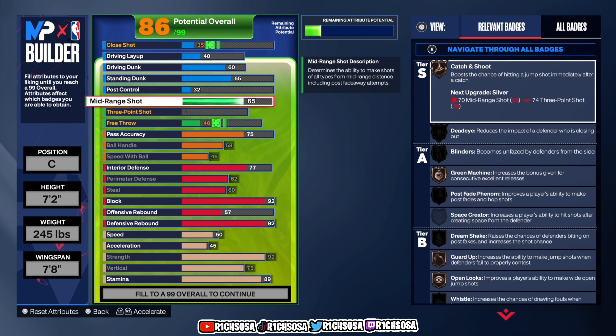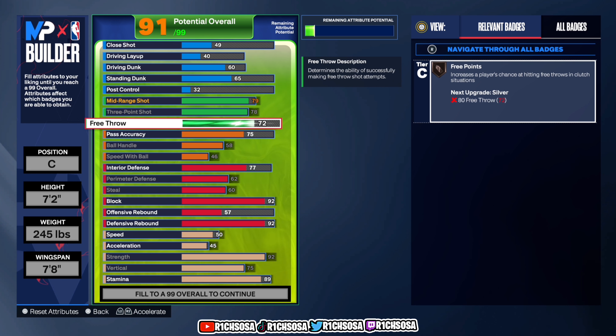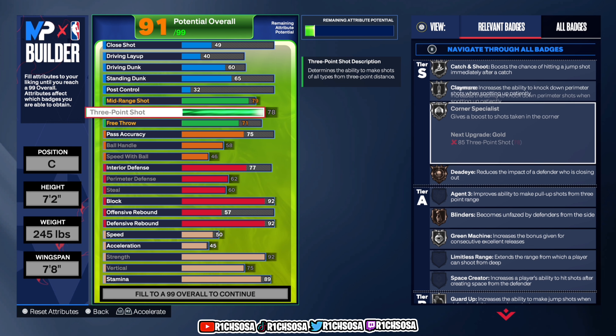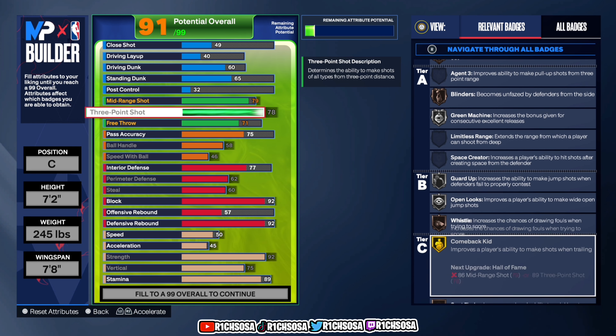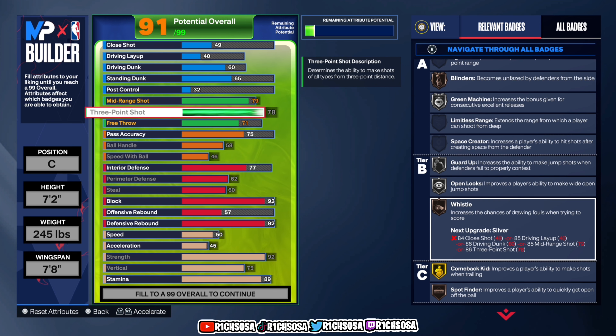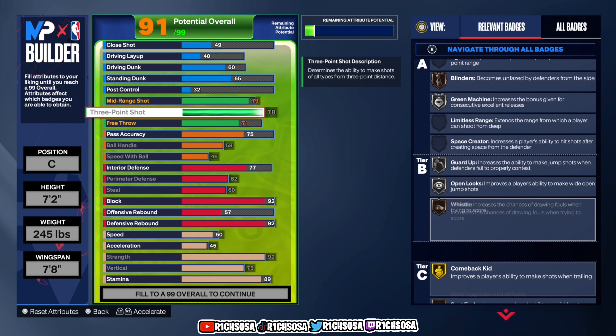Now let's dive into the shooting. For mid-range shot, put this all the way up to a 79. For the three-pointer, I like this best at a 78. For free throw, my minimum threshold is a 71 — just enough to get free points on the bronze tier. All you need to acquire is the Kobe Bryant free throw and it's money every single time once you get the timing down. For the three-pointer we get silver Catch and Shoot, Claymore, Corner Specialist, Green Machine, Guard Up, and Open Looks.